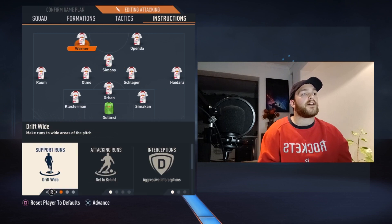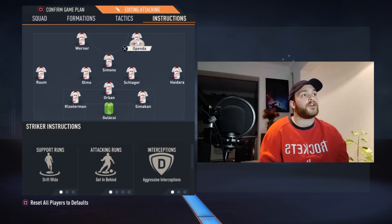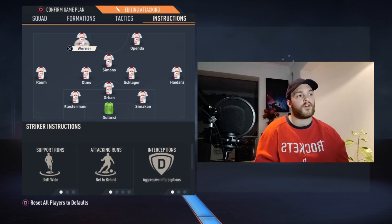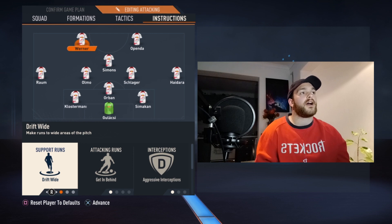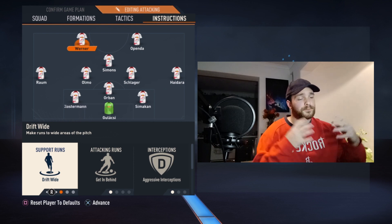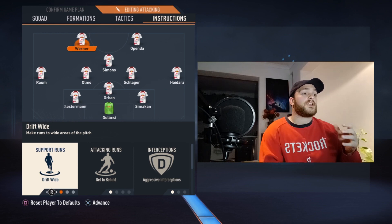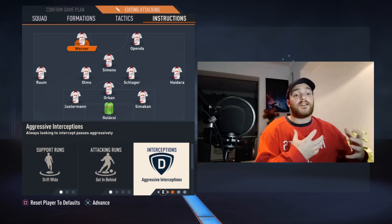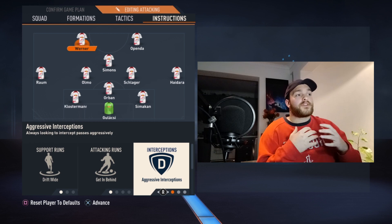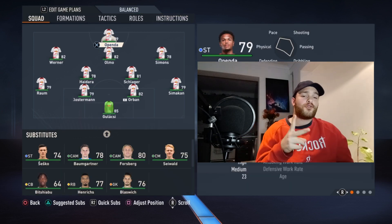Openda and Werner have the same core instructions: drift wide, get behind, aggressive interceptions. Openda's slight variation is stay forward — he remains your focal point — while Werner assumes more of a secondary striker role. The drift wide and getting behind is to create havoc in the opposition's back line, stretching them as much as possible to open up spaces for Simmons and Olmo, taking center backs out of position. The aggressive interceptions mean they lead the press from the front, hitting the opposition's defense from the center backs onwards. That is the full set of instructions for RB Leipzig — two formations, two sets of tactics.